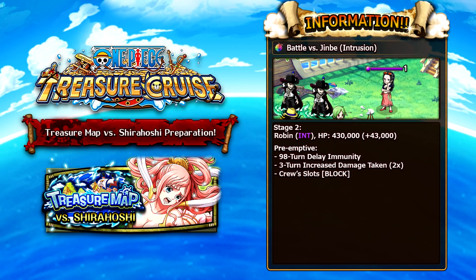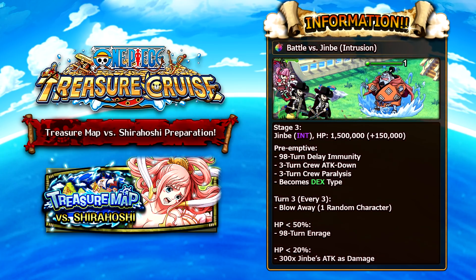Against Robin specifically, she has 430,000 health, and her preemptive attack applies delay immunity, 3 turns of increased damage taken on your team, and all your orbs are changed into block orbs. Moving on to stage 3 against Jinbei, he has 1.5 million health. His preemptive attack has delay immunity — nearly every boss in this treasure map has delay immunity, which is very annoying — and inflicts 3 turns of attack down and paralysis on your team. He also becomes a dex type character instead of the int type you'd expect.